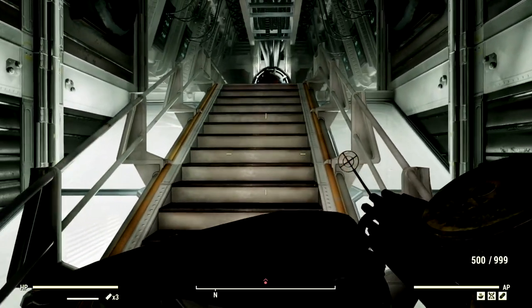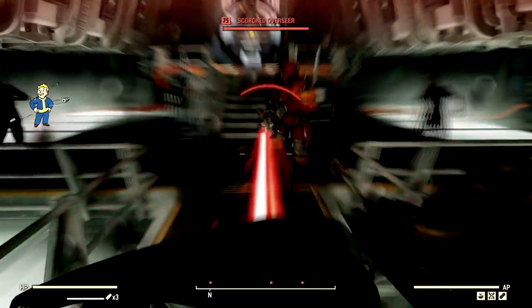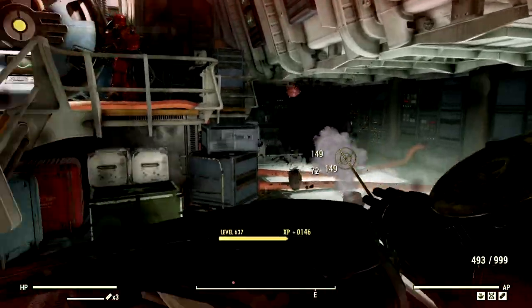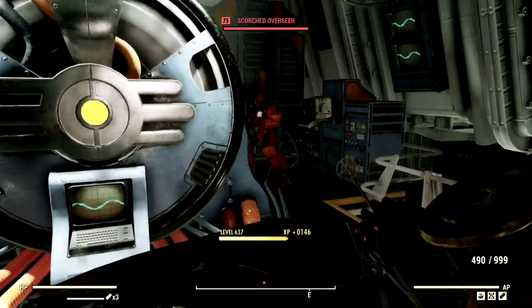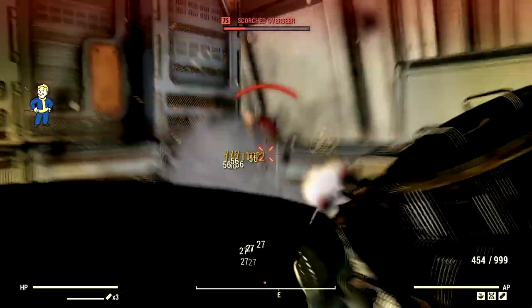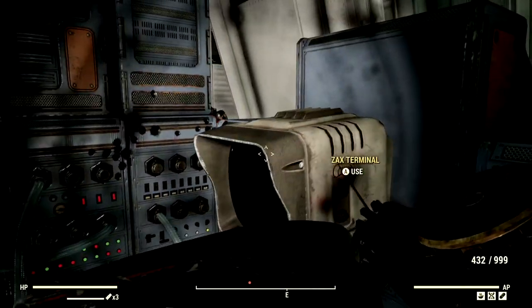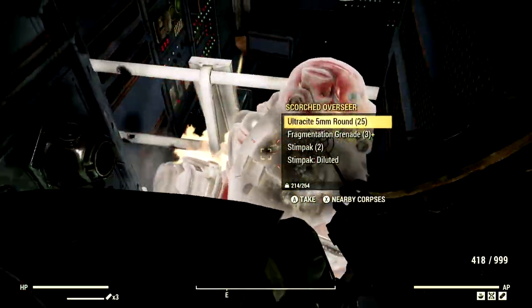We've made our way to my arch nemesis of Vault 51, the level 75 Scorched Overseer that goes by the name of Nancy. Since she has an energy weapon, she can do absolutely nothing to me — all she does is heal me. We're going to take out the other guys first while she continues to heal me. Nancy, do not back yourself into the corner — that's not a smart idea. Now we're just going to obliterate her. Look at those face shots. Nancy, I need you to be dead.